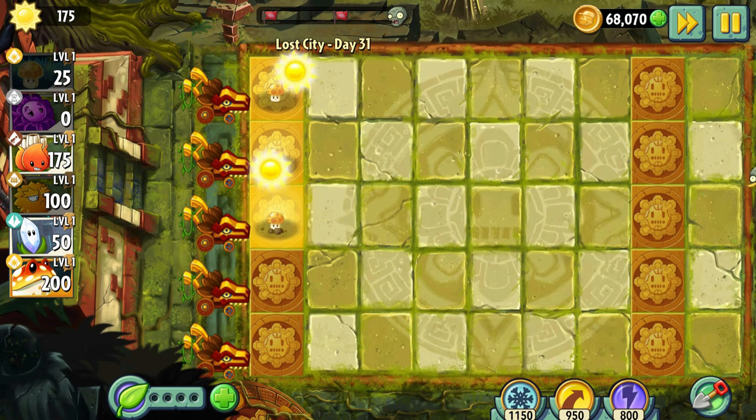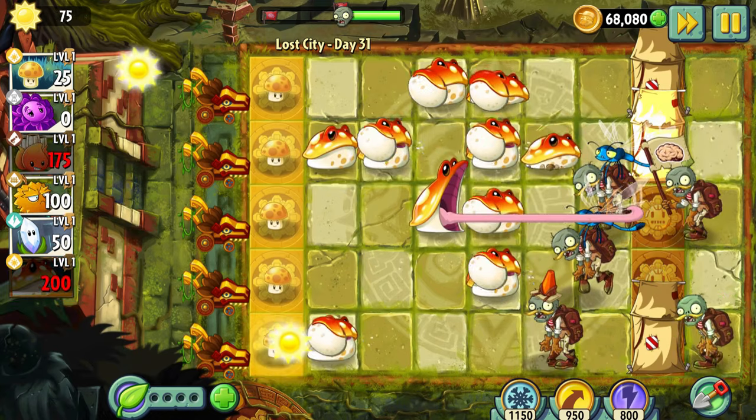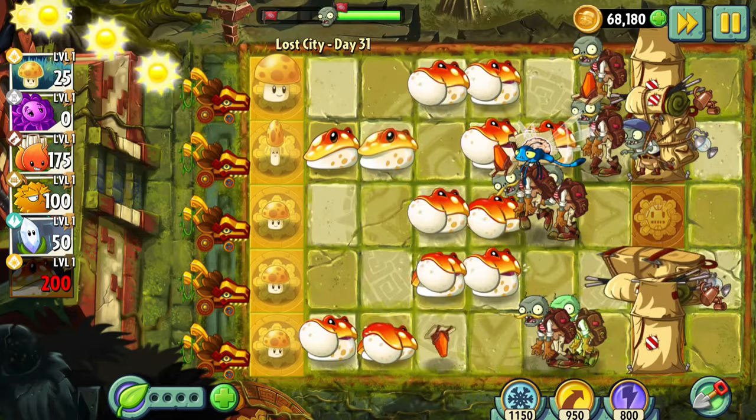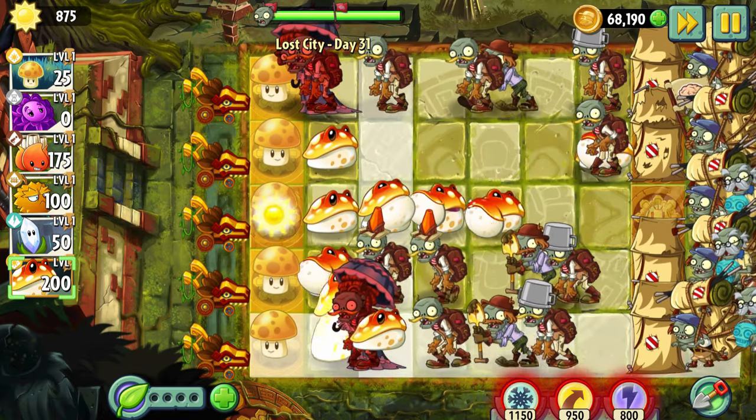Day 31 – The very last level before the boss was Zomboss. I decided the best strategy would be using only a Toadstool, because that frog dude looks pretty funny. But let's be honest – that level was hard as well.